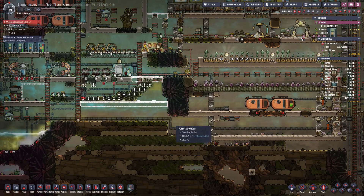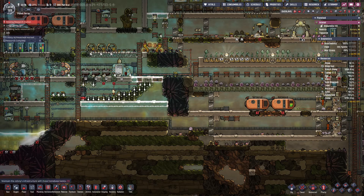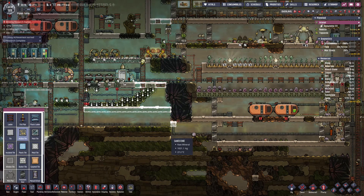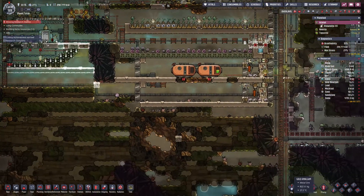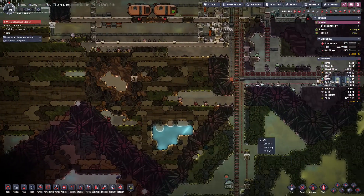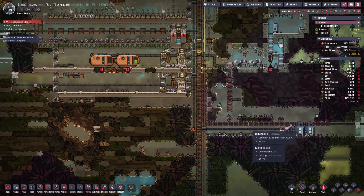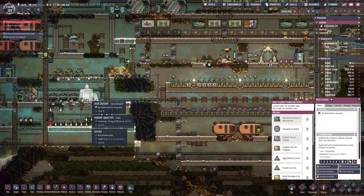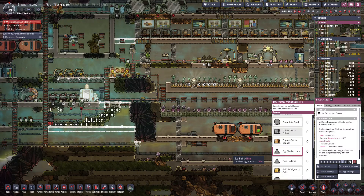I might even close this off so dupes aren't running back and forth, but air can flow down to my carbon sink down here. What's coming over here — fossil. Oh yeah, fossil, and then you're gonna be grinding up the fossil. Let's get that done — let's make some more lime. This is not powered yet and the piping is not done yet.